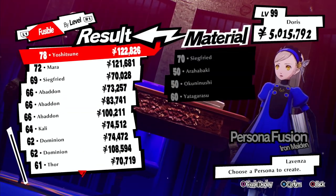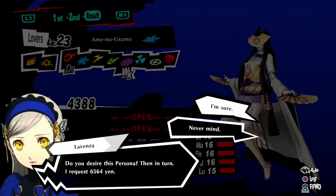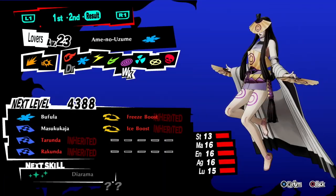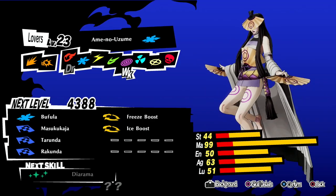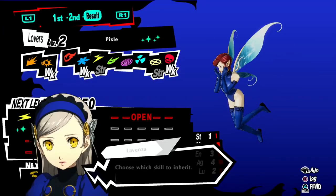Back into the fusion — now we're going to do Aimee no Yuzume. Quickly slot some skills I don't need. And then it's on to Pixie again. See how quick this is? So Pixie again, and then back to the key persona, and then back to the start.